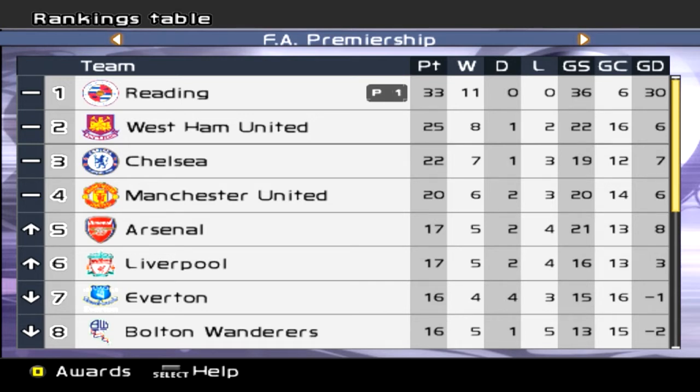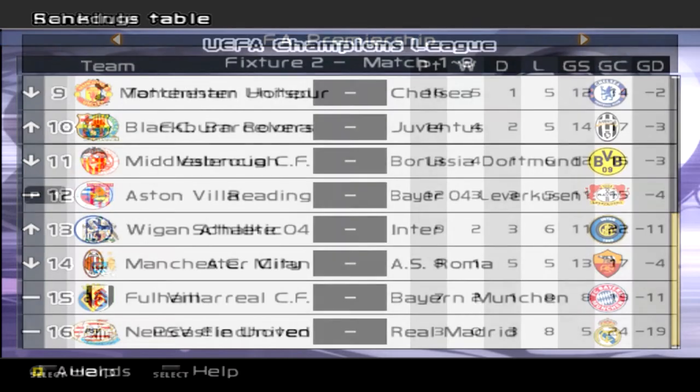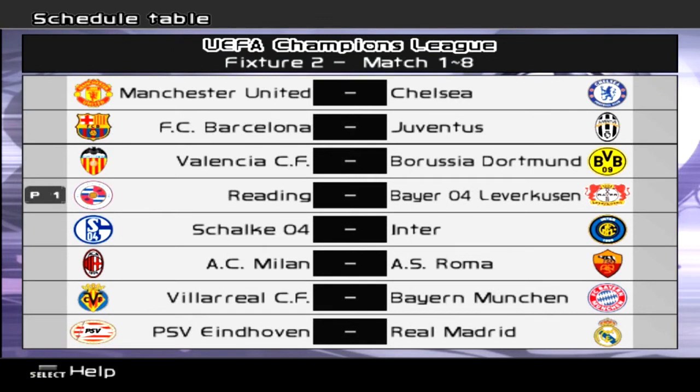Here is the league table — West Ham are now 3 points clear of Chelsea. We haven't played West Ham just yet though. 11 games in, 11 wins — just wow, really. United still 4th, Liverpool up to 6th, Everton down to 7th, Bolton down to 8th. Bottom of the table though — Fulham got a much needed win, they're only one point off getting out the relegation zone. Wigan have moved up. Newcastle still without a win in 11 games.